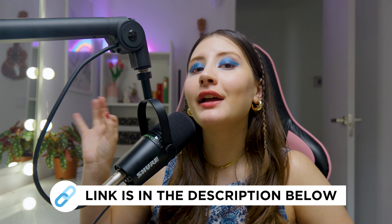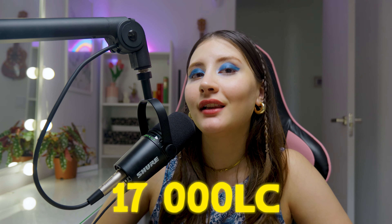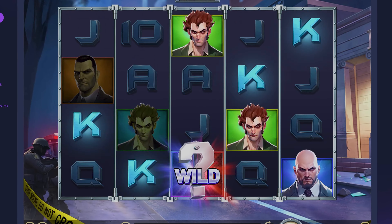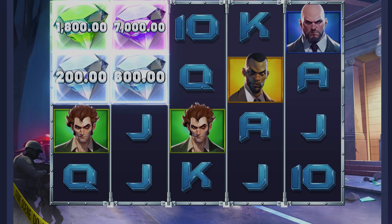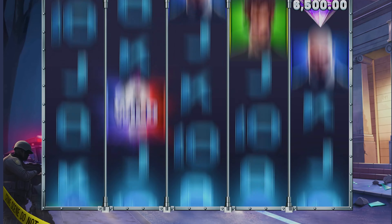If this is your first time hearing about Sweeptastic, I've got you covered. With a welcome bonus available through the link in the description, you'll instantly receive 10,000 Lucky Coins. Complete your profile and get more than 17,000 Lucky Coins and 10 Sweeps Coins, which are equivalent to $10, as each Sweeps Coin has a redemption value of 1 USD. Stay until the end of this video, as I will tell you everything about this new site.